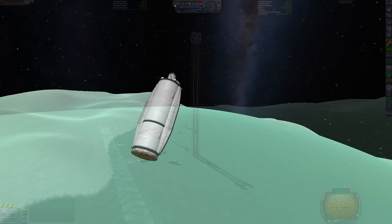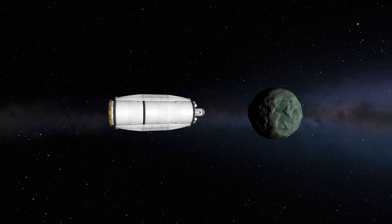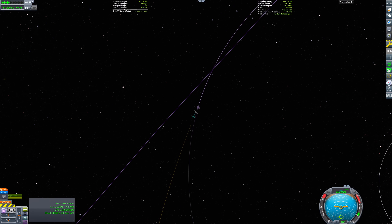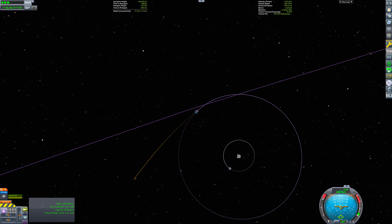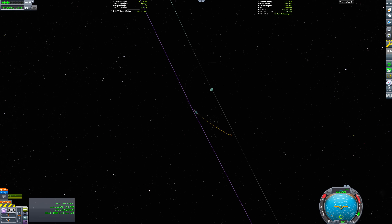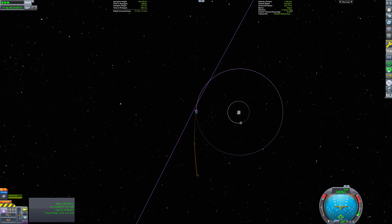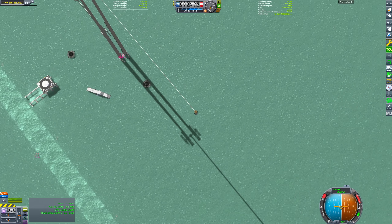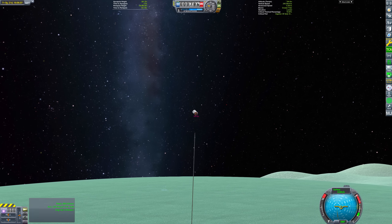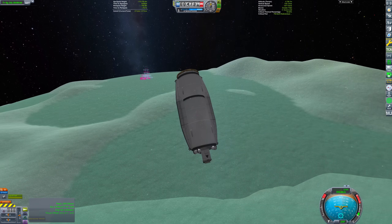Now back to the payload. We not only gave it enough velocity to enter Minmus orbit, we gave it enough to escape Minmus entirely and return back to Kerbin. Let's just check our trajectory — wait a minute. I appear to have gotten the direction mixed up. Instead of returning it back to Kerbin, I appear to have ejected it into interplanetary space. Let's rewind that and do it correctly this time. There we are — now that's properly going back to Kerbin.